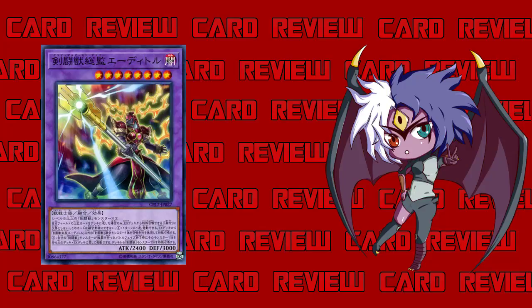Once per turn, you can special summon one Gladiator Beast fusion monster from your extra deck — except Tamer Editor himself — ignoring its summoning conditions. Andabonte only gets that effect if he's properly fusion summoned, and only once when he hits the field. Tamer does it once per turn, so every single turn he's on the field he keeps on summoning. You summon him, activate the effect, summon Gaiaruss — pop pop.